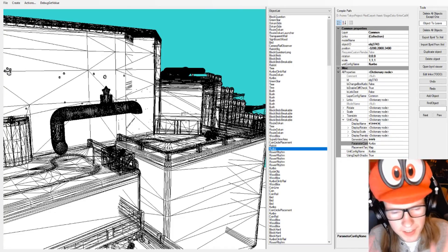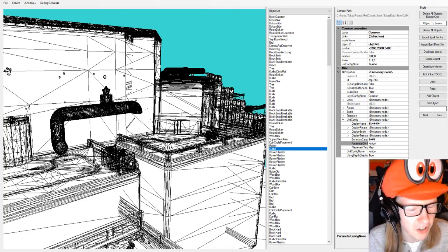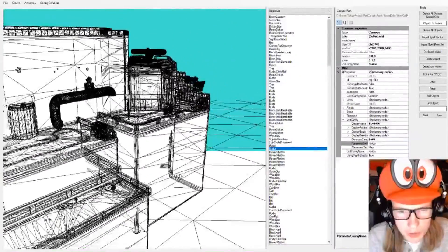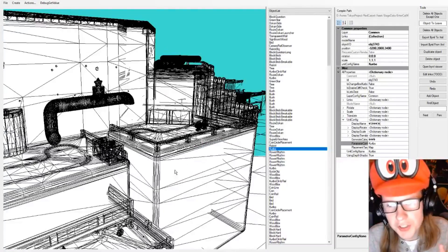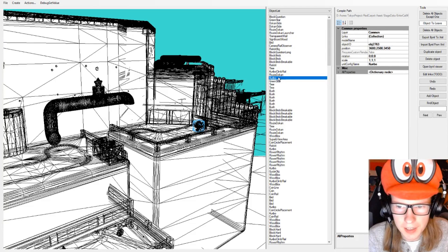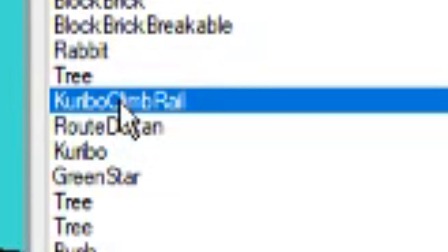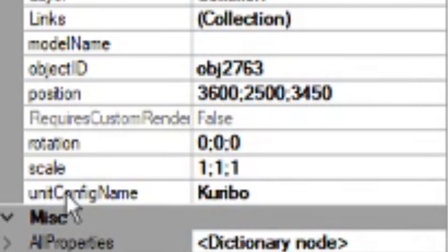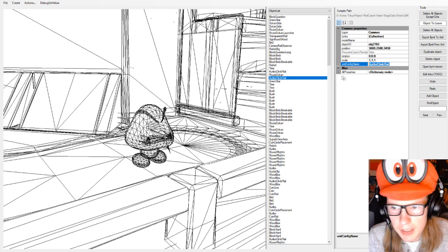So this is called Red Carpet — this is the level editor that we use to make Super Mario 3D World levels. If you look in here, we can move around. It's all in wireframe mode unfortunately, because it's not that developed yet. Our first task is going to be taking all of the files that say Karibo and turning them into Karibo Climb Rail.